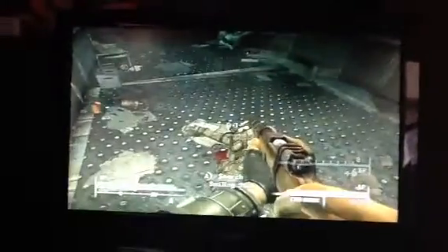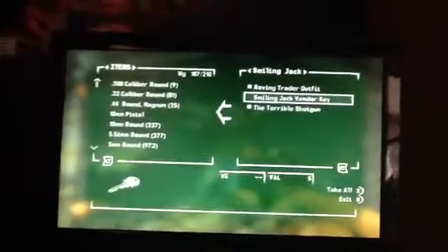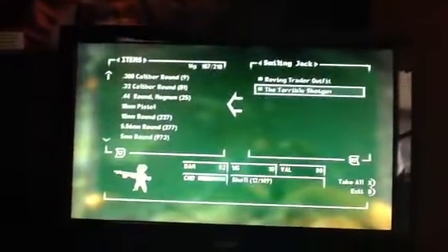After you kill him, come over here. I'm going to search him. He's going to have caps, some shells, a Smiling Jack's vendor key, and a shotgun.